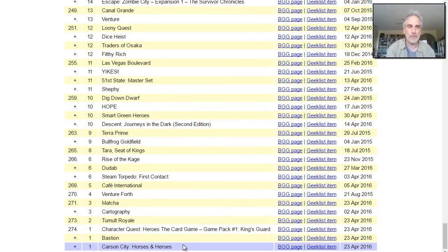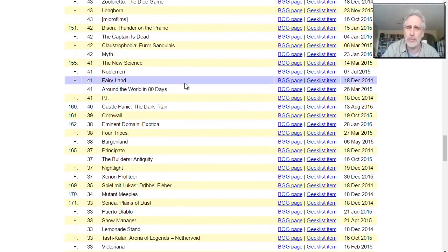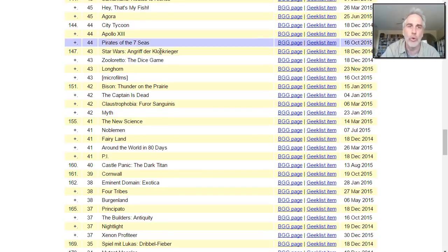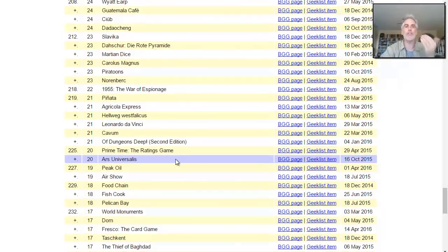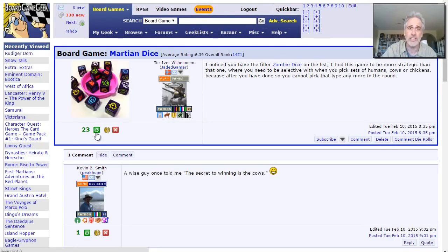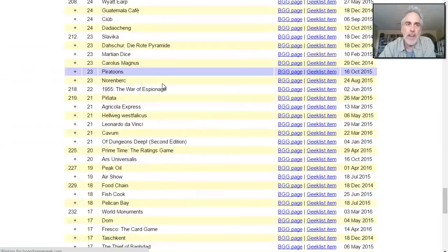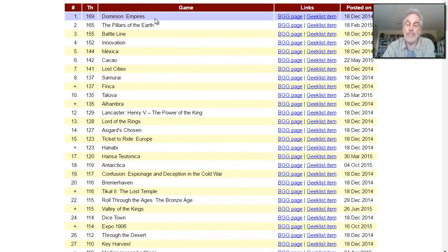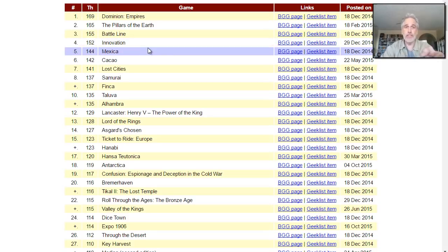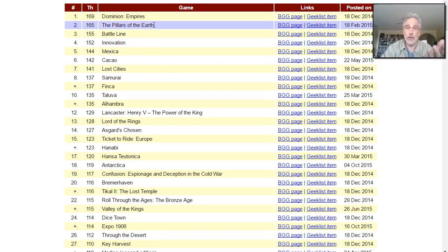What has the most thumbs as of today? Dominion Empires. What has the least? Carson City Horses and Heroes — I'd love to do a run-through for that, but it's not going to happen anytime soon. Every month, whichever game has the most thumbs on the list that I own — I don't own Dominion Empires yet, but I do own Battleline, Innovation, and Lost Cities — whichever one has the most thumbs that I have on the shelf back there, it's going to get a run-through that month. This month it's going to be Battleline.